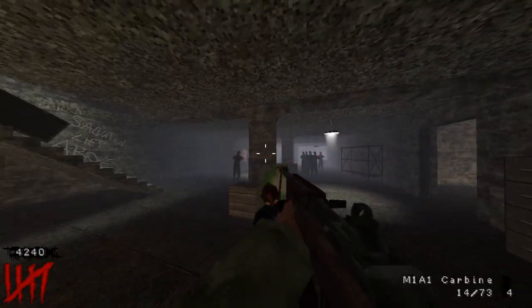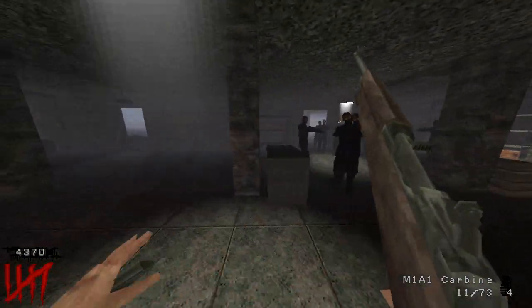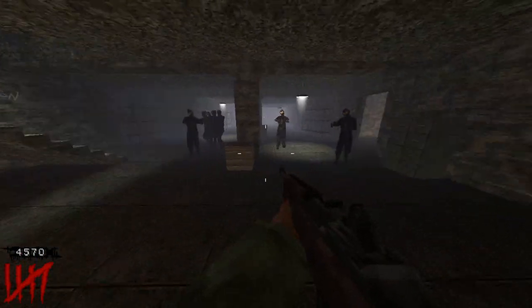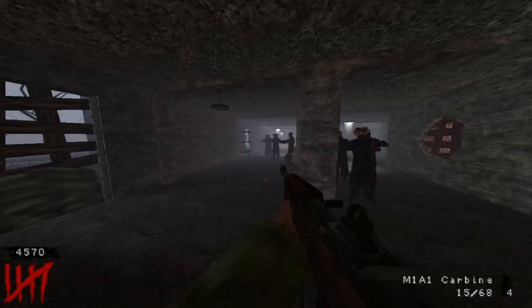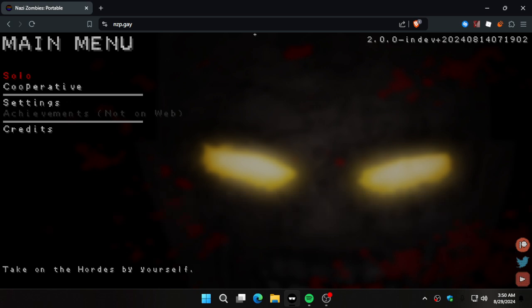Despite the sprinting being finicky, you can definitely still train zombies. You just have to time it — sprint and then immediately jump out. Do it that way because full-on sprinting won't get you far with the current build. This is an in-development game, so no wonder there are bugs. I forgot to point that out — it's in-dev, which is obvious from the bugs. I'll show the URL again: it's nzp.game.